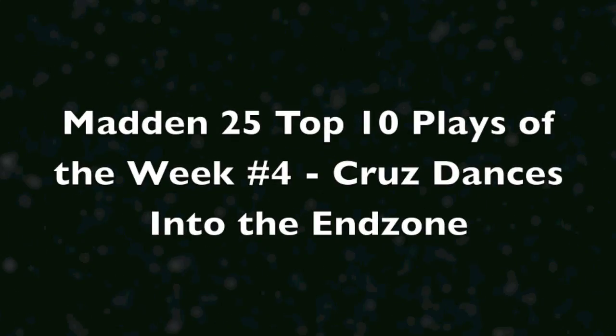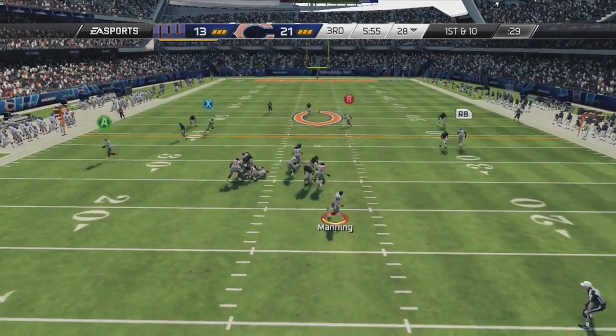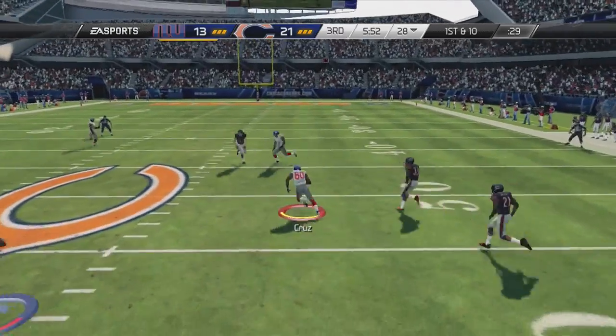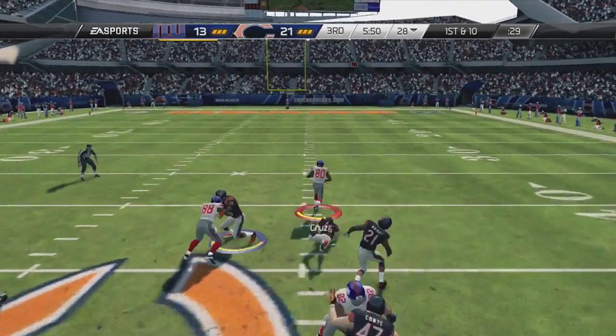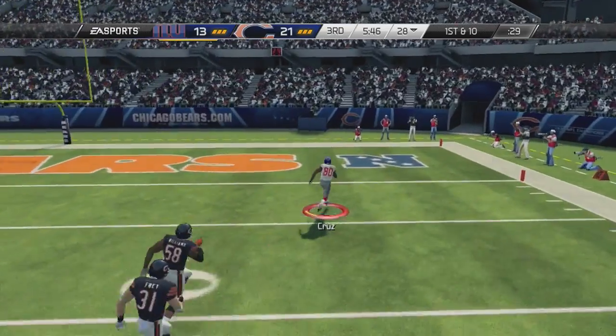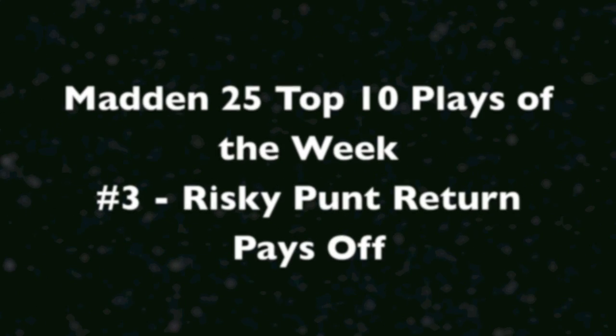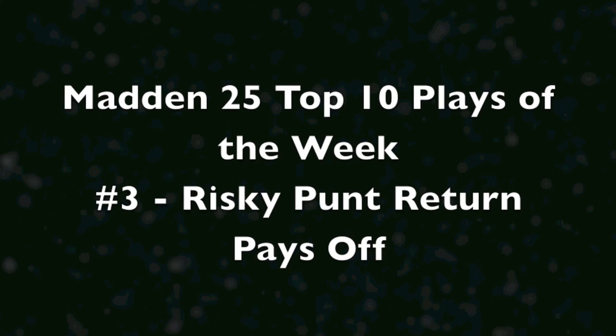Now play number 4: Victor Cruz dances his way into the end zone. If there's one play that's been playing good for the Giants this season, it's Cruz. We get the ball to Cruz and he does the rest, dancing around and making a bunch of people miss. Got a lot of guys on the floor. Hakeem Nix picks up a block and Cruz sells him before he gets into the end zone and then gets to celebrate.